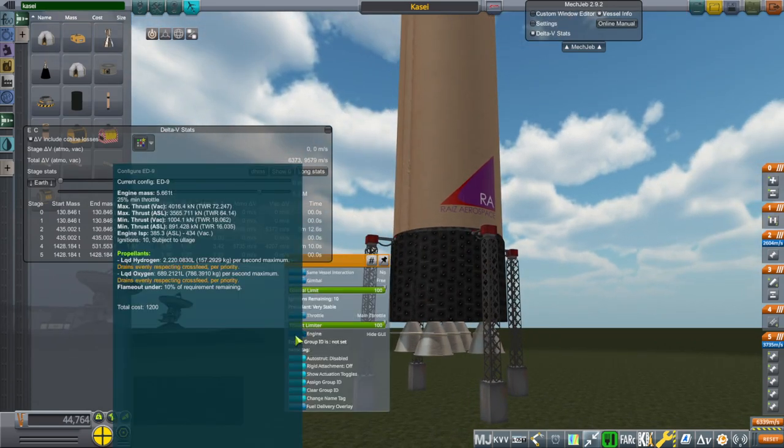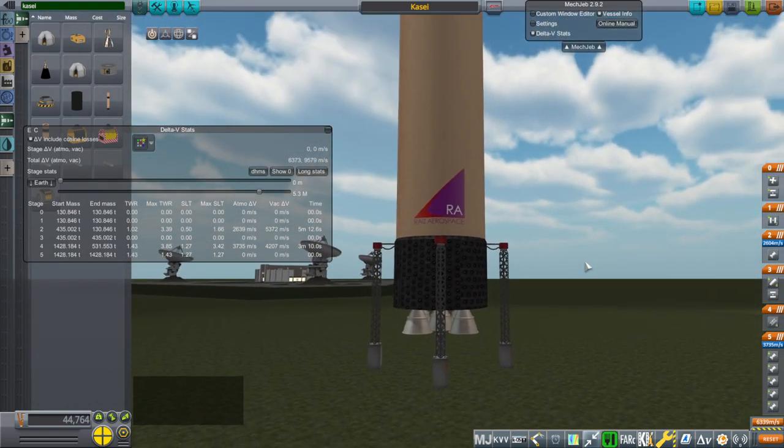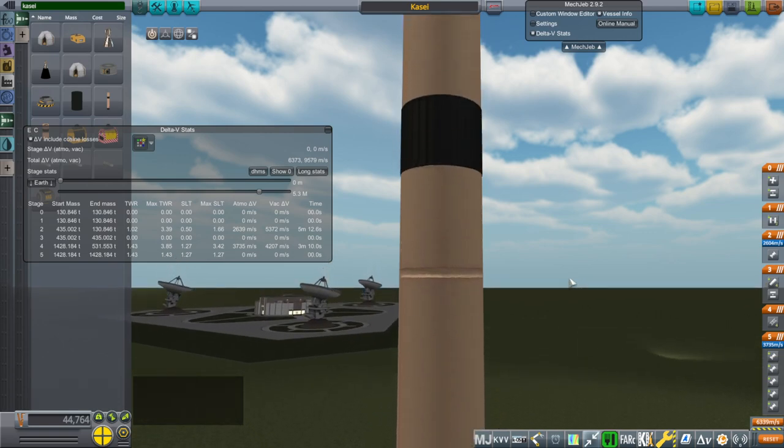The stats for the ED9V without the vacuum nozzle are about 4,000 kN, with 385-second ISP at sea level and 434-second ISP in vacuum. Again, staged combustion now. We have five of those engines. So those are the stats, and we are going to see what we can actually get into orbit with those changes.